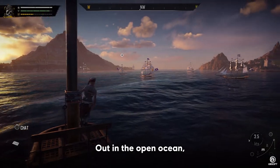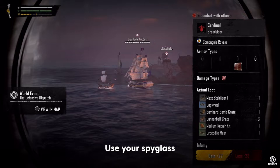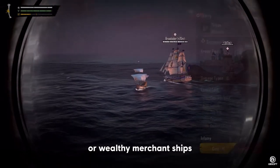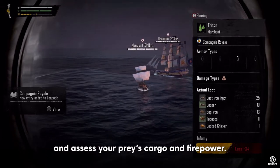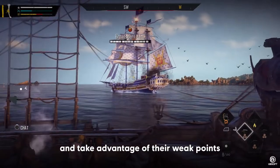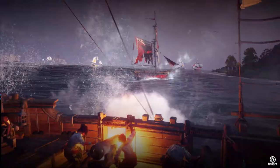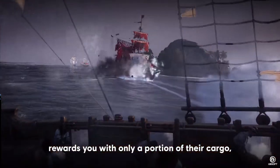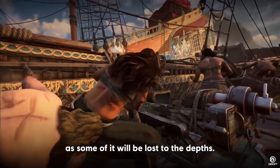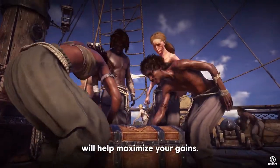Out in the open ocean, opportunities and threats are abundant. Use your spyglass to identify lucrative trade routes or wealthy merchant ships, and assess your prey's cargo and firepower. Strategize a plan of attack based on your opponent's defenses, and take advantage of their weak points to deal more damage. Sinking your foes from afar rewards you with only a portion of their cargo, as some of it will be lost to the depths. Getting in close to execute a boarding maneuver will help maximize your gains.